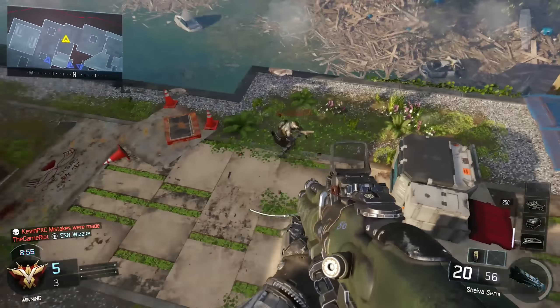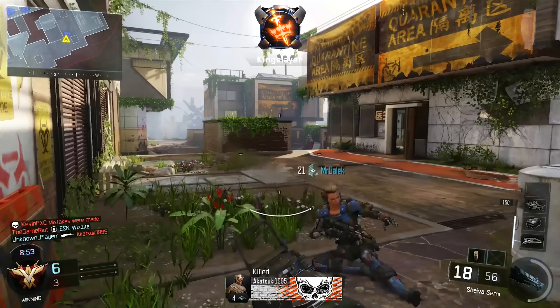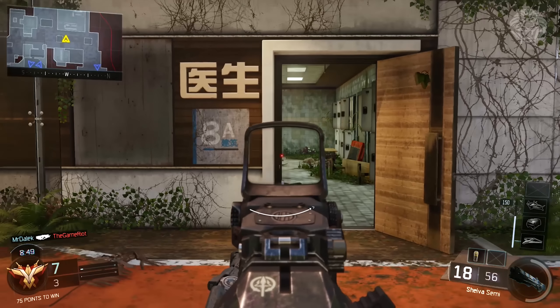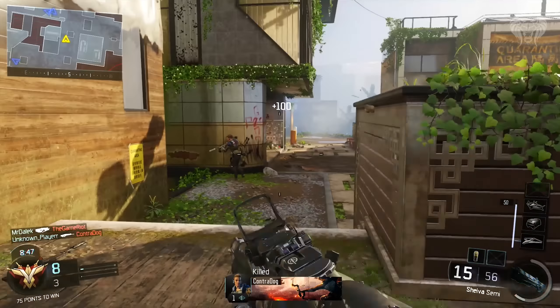First off, one of the best weapons in the game — the M8A7 assault rifle, that burst fire assault rifle which is very good — got an increased time between bursts and also increased recoil, so it's now a little bit less accurate and shoots quite a bit slower. That's a bad nerf.